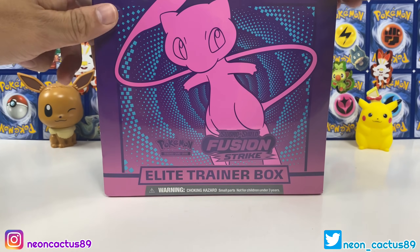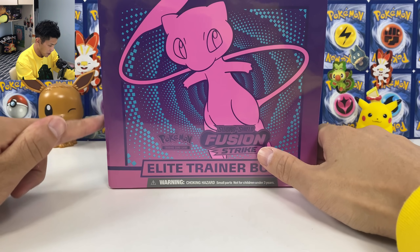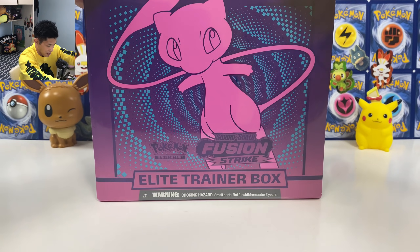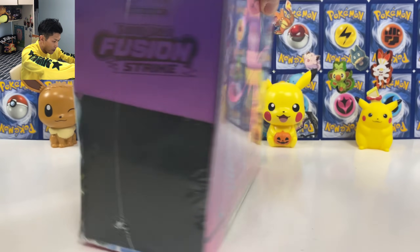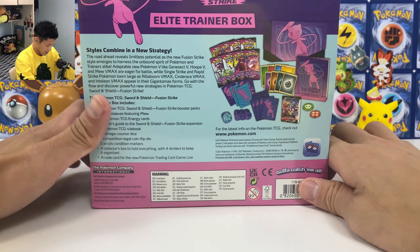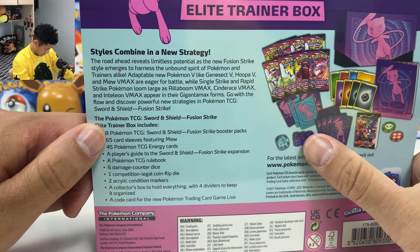What is up you guys, Mew and Catus here. Today we have the latest English set from Pokemon — the Fusion Strike Sword and Shield ETB. This is a purple pink box. I believe there is also a Pokemon Center Edition box. In this box you get eight packs of Fusion Strike.